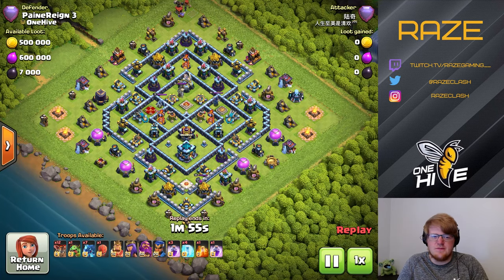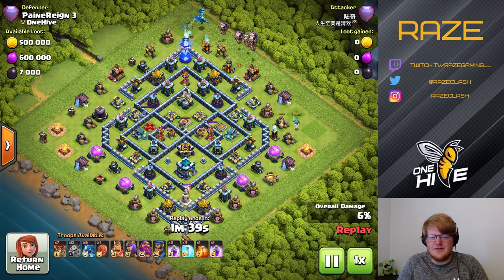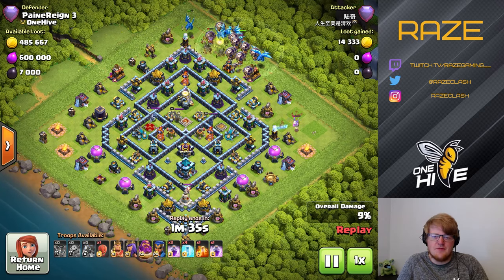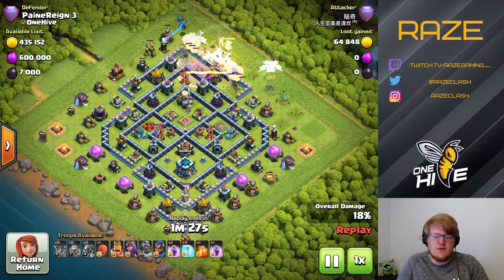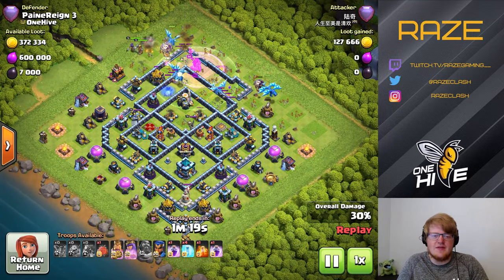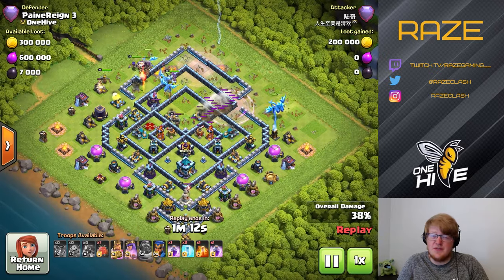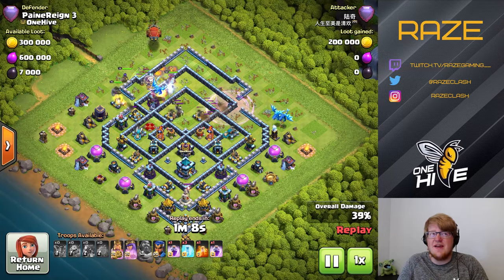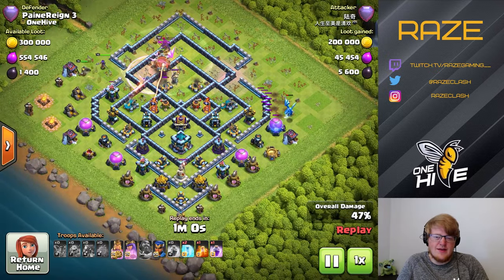Next up is the e-drag attack. This is a pretty common strategy — it's actually even more common now than I've seen it before. This one's a little bit special. E-drag attack is very simple: basically just put everything down in one line and use the warden ability early, which can be a bit of a problem for this attack sometimes. You physically make the base with this strategy in mind, placing two tiles between every defense or so.